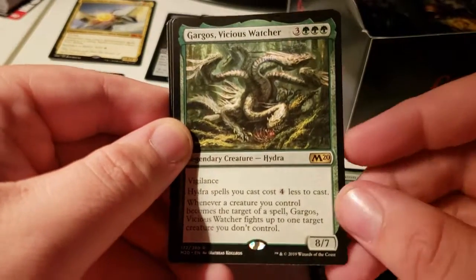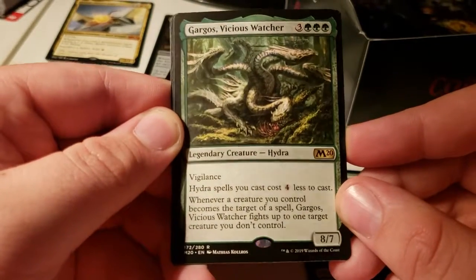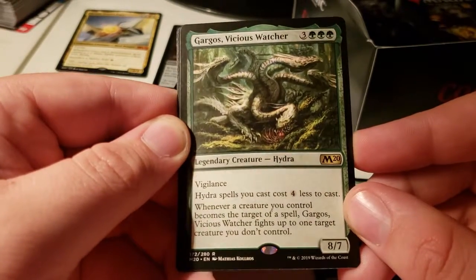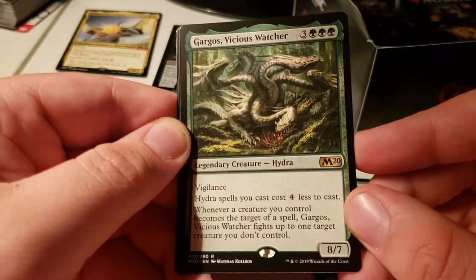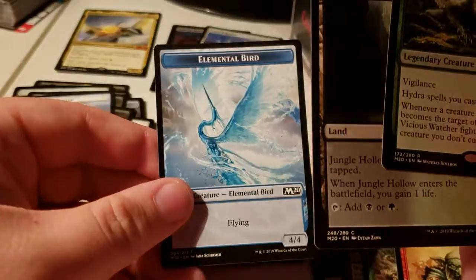Overcome, Gargoth's Vicious Watcher — Hydra spells cost four less to cast, and whenever a creature you control becomes the target of a spell, it fights up to one creature you don't control. Ooh! I hope I get her, I really do. That's all I want.